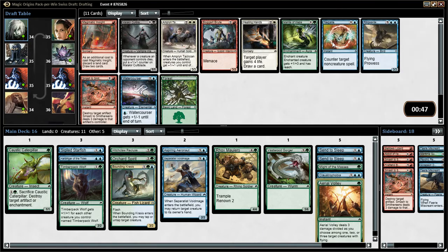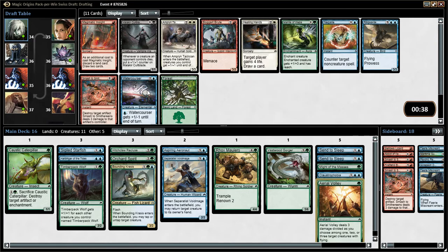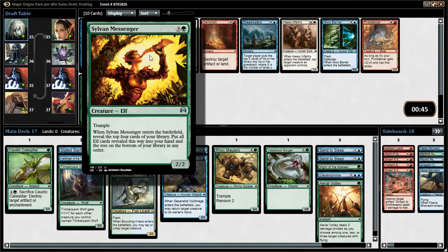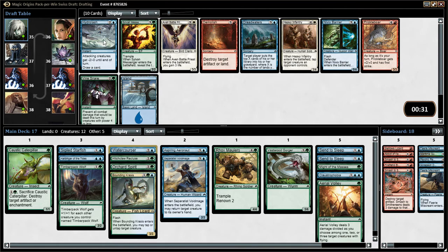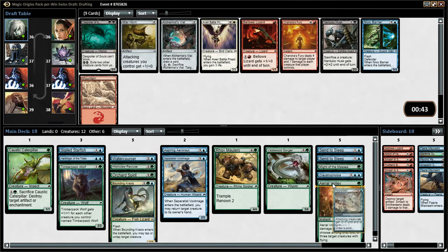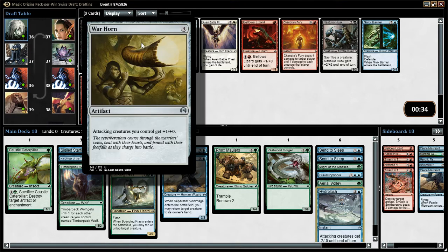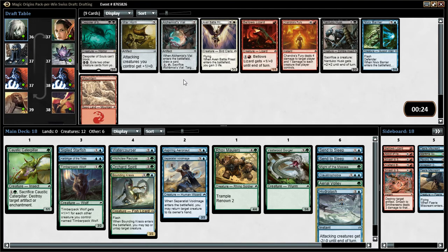We have a Ringwarden Owl which has prowess - pretty sweet. Also a Mantle of Webs which gives a giant creature plus one plus three and reach. Watercourser - I quite like Watercourser, lets you pump it. I'll definitely be taking the Watercourser. We've been passed a Sylvan Messenger which reveals the top four cards and puts all Elf cards into your hand. Next there's a Hydroblast - draw cards for minus two minus zero, so I'll take the Hydroblast. Despoiler of Souls has been passed around - war horns aren't brilliant, Alchemist Vile lets you draw a card and sacrifice it, but nothing brilliant. I'll take the Despoiler.